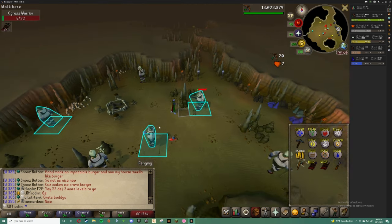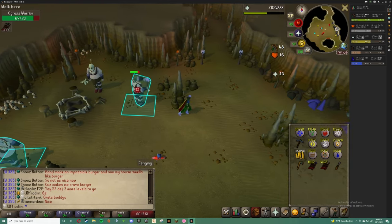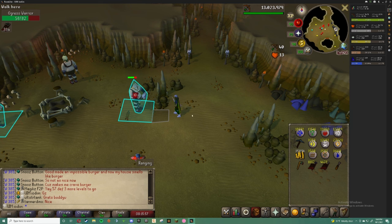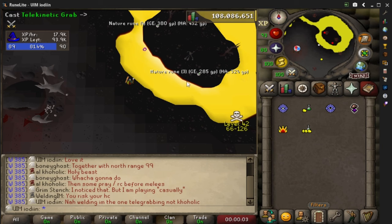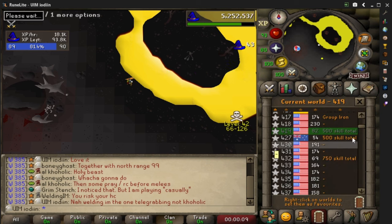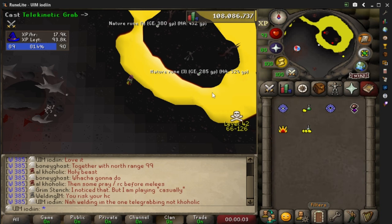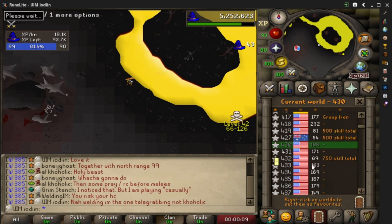Camping ogresses straight to 99 ranged isn't the smartest move since you'll need to telegrab in the wilderness to efficiently train smithing. At low levels, I recommend telegrabbing every time you stack 500–1,000 law runes. At higher levels, you can get up to around 3,500 law runes before running into world hop limitations. There is an island surrounded by lava in the northeast corner of the wilderness containing 7 nature runes split between 2 item piles. Using Telekinetic Grab, you can pick these nature runes up for use in smithing. By telegrabbing both piles and world hopping, you can receive just over 1,500 nature runes per hour.